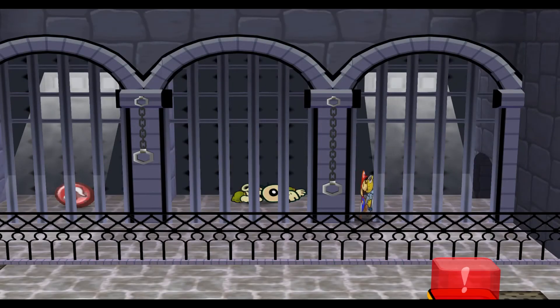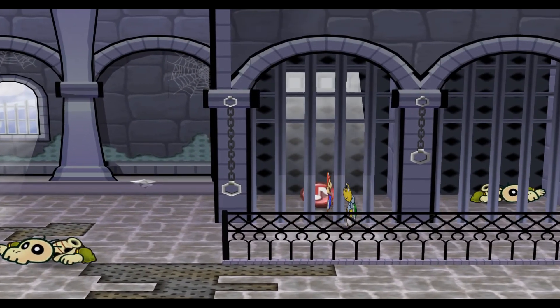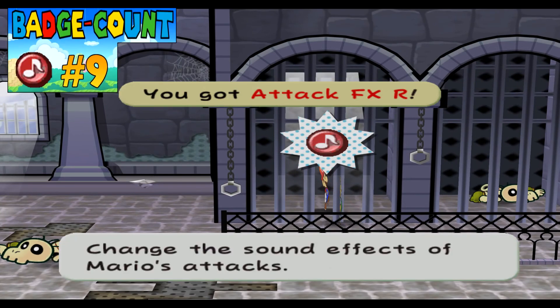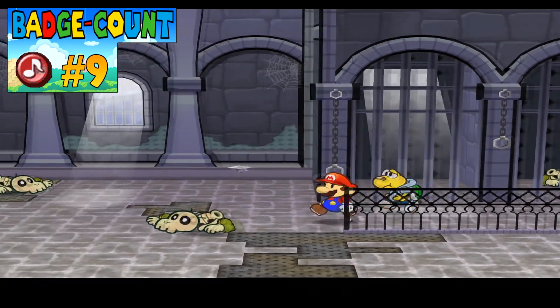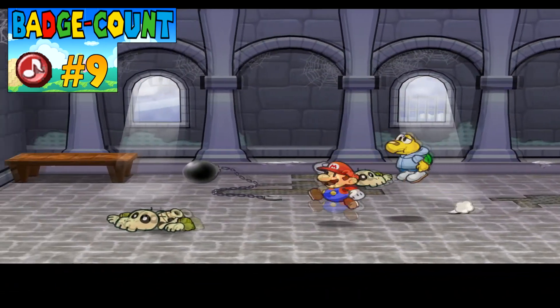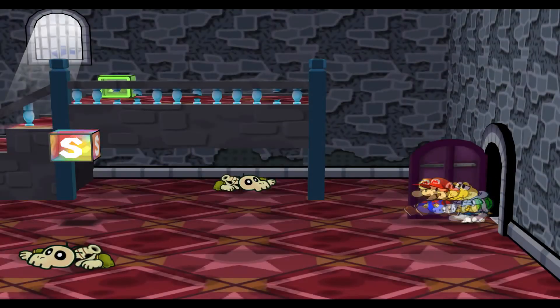If we press R we can go through a few of the jail cells. Coming in here we actually get an Attack FX badge that changes the sound effects of Mario's attacks. Trust me, you don't want to use it right now but in just a bit it'll probably be the best thing you will ever use.